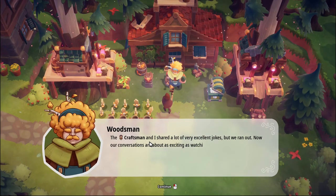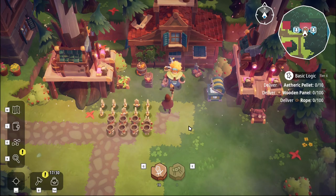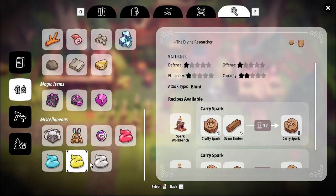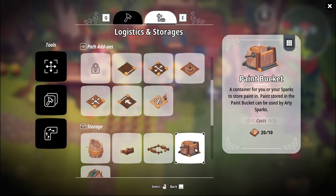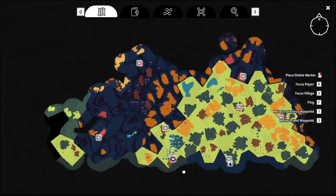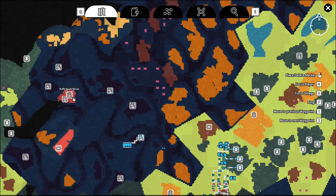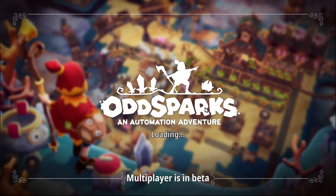The craftsman and I share a lot of excellent jokes, but right now our conversation is about watching paint grow. We now have new items: limestone, paints, and the paint bucket. We haven't made any arty sparks yet but we can unlock them now. Let's go and make ourselves an arty spark. There's also the puffy spark, so we need to do both of those. Arty spark first.